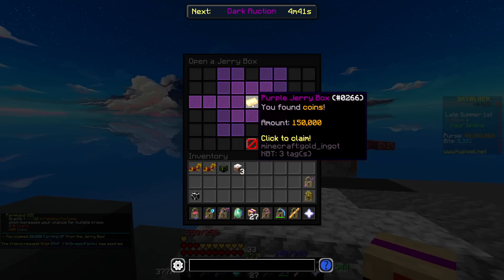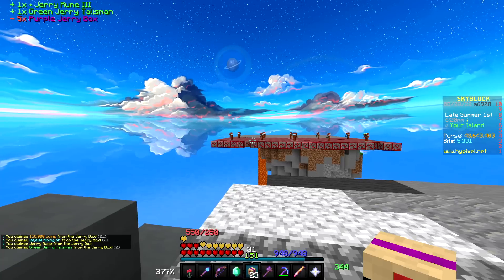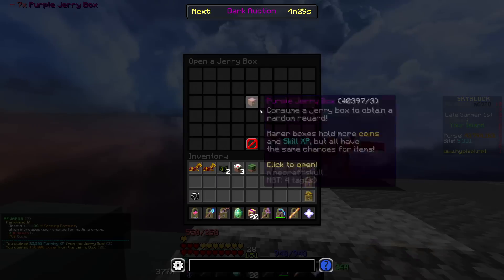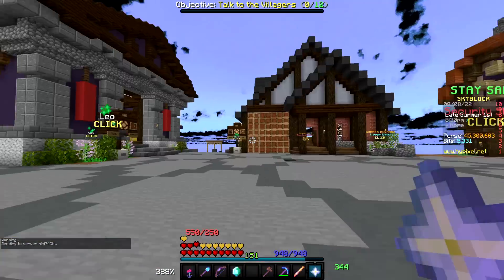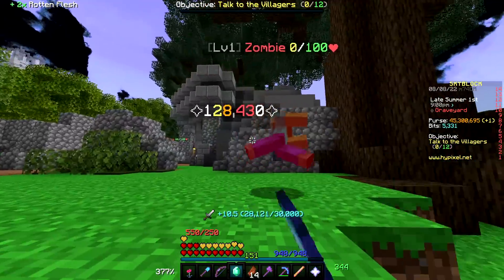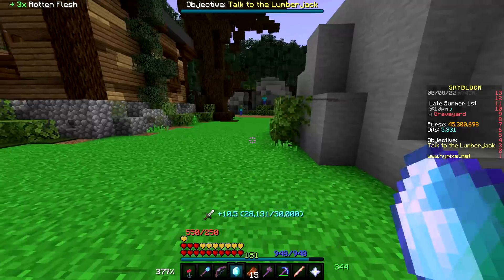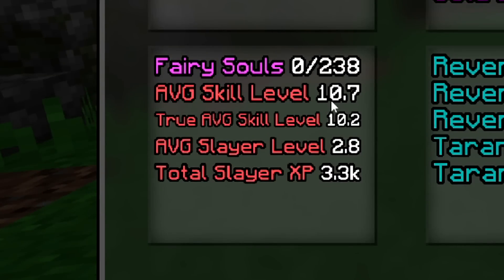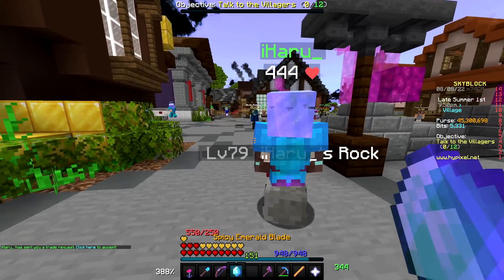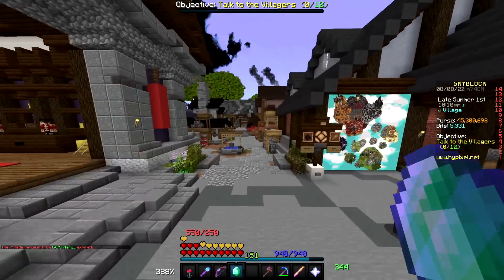Starting off, 150,000 coins. As it turns out though, jerry boxes actually don't give you combat XP. So while I did gain a couple foraging and farming levels, I for the most part just lost about 20 million coins for no reason. Let's see if my damage went up at all — wait, 120? Why does that actually seem like it's a lot better? I swear last episode I was capping out at like 117, 118. Skill average all the way up to 10.7 — we got like two average skill levels. That was a massive waste of money. We're probably not going to do that again.